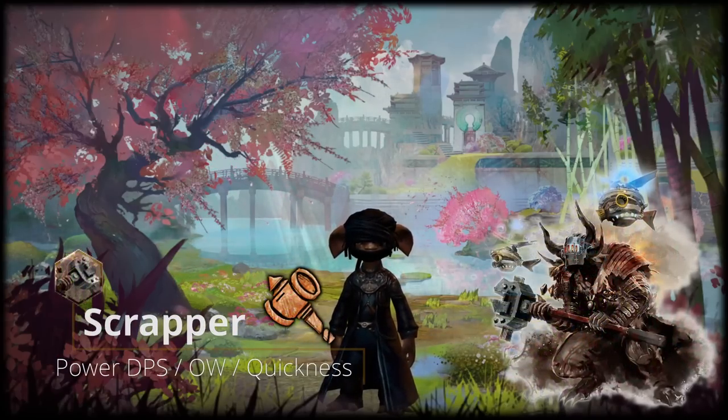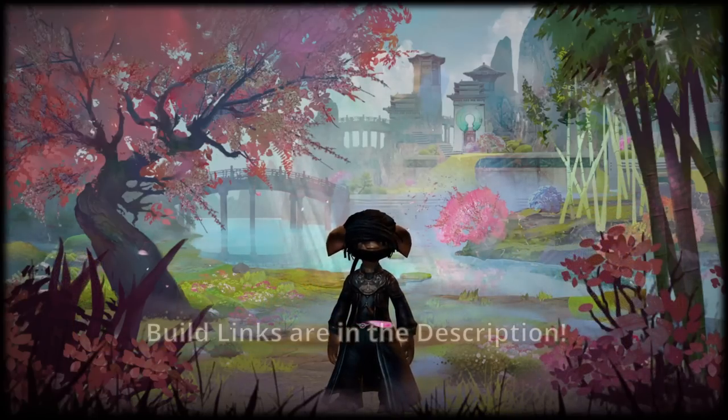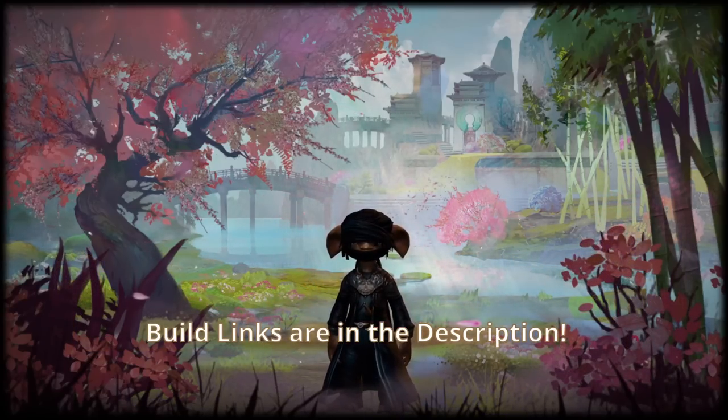Today's class is the engineer and the elite specialization is the scrapper. We're going to talk about three different build variants: an open world roaming build, a power DPS build, and a quickness DPS variant.